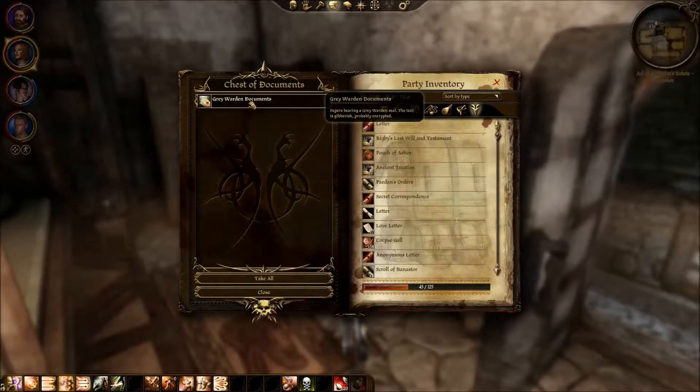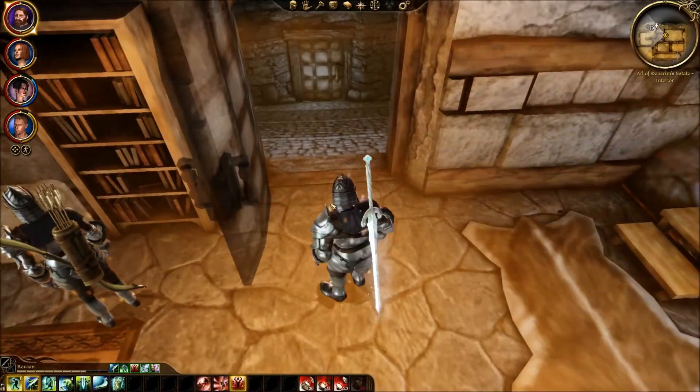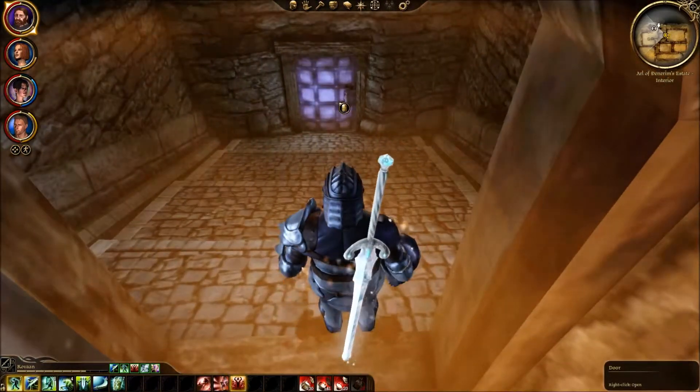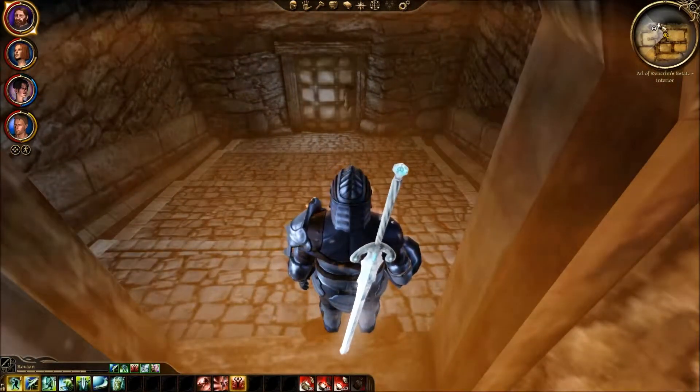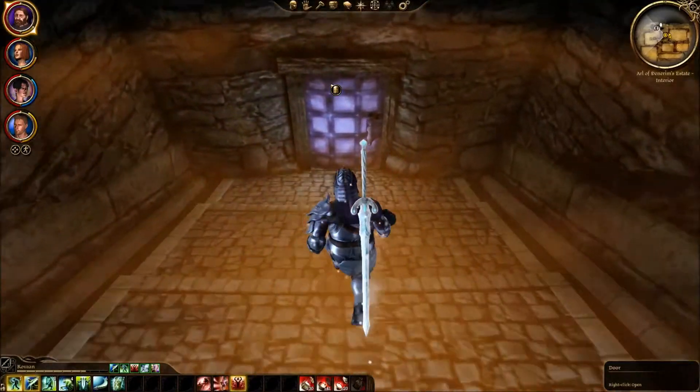We were just leaving — didn't see anything, that was weird. This is the owner's room. Hello, chest — Lilianna, do your thing. Grey Warden documents — papers bearing a Grey Warden seal. The text is gibberish, probably encrypted. I wonder what the hell that means.